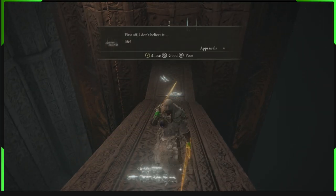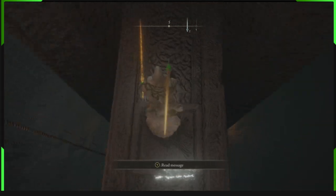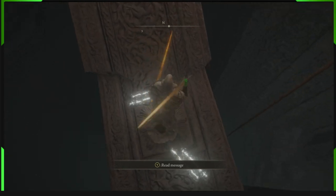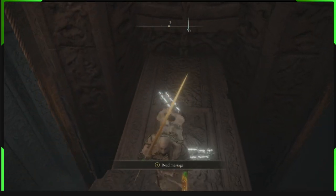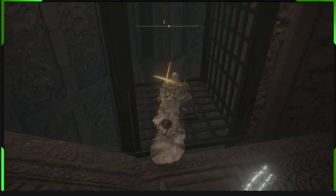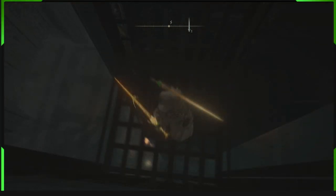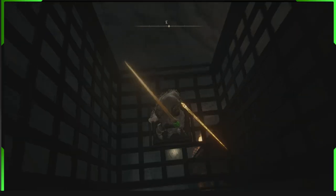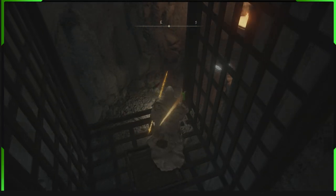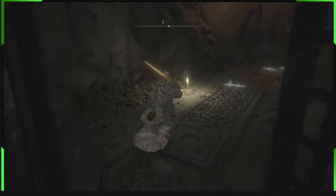How crazy is that? This is the way. Then push this button here to bring up this elevator thingy if it isn't already up. And then we want to go down here to the next grace site. Then touch grace.